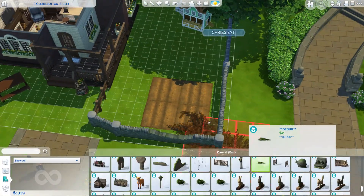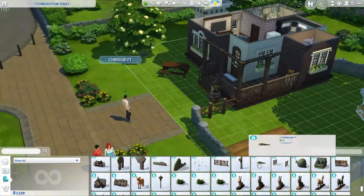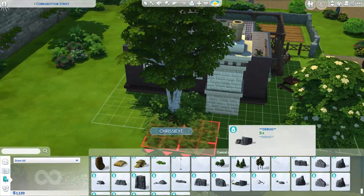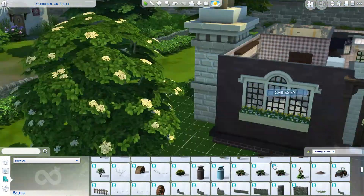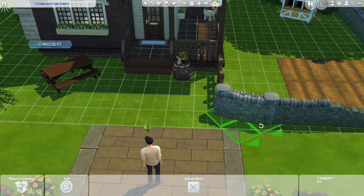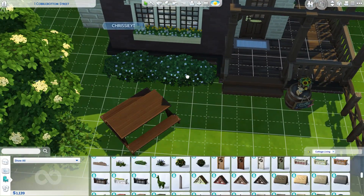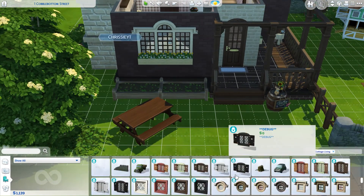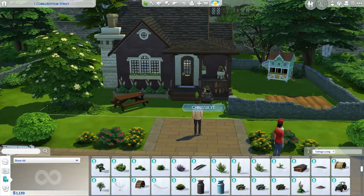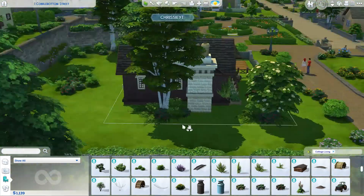Something else I wanted to mention is that when I was building on a budget, I noticed that a lot of the items in the new pack are very cheap. I think all of the doors and windows are like 20, 30, or 50 Simoleons each. Even the interior items — couches, decorations, even the bed — are all very cheap. The couch that came with the pack is only about 500 Simoleons, and considering it looks like a fairly fancy couch, it felt weird seeing it be that cheap.